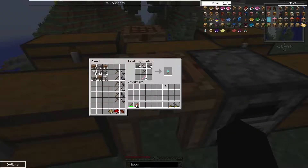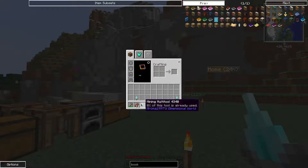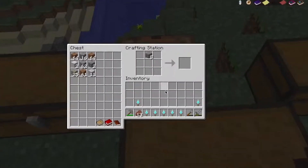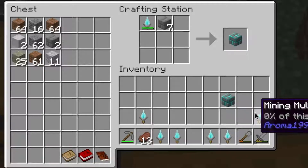First we need to make seven of these - they're basically the stuff you need to make the portal frame. You also need one of them to light the portal. Now that I got them made, you can see I have all of these, and we basically mix them with bricks. And that makes a portal frame which looks really cool.